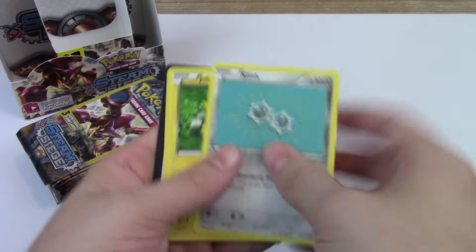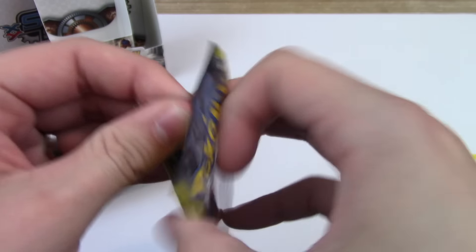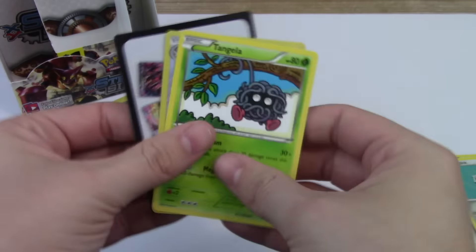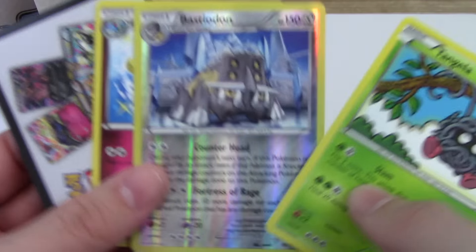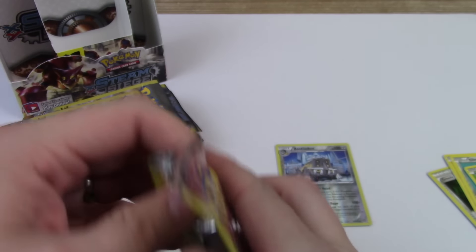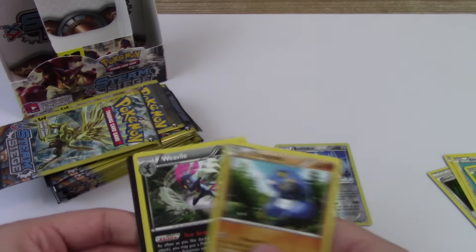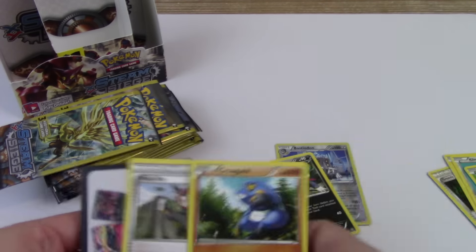Trouble on the first pack. Joltik, Greedy Dice — nothing special there. Oh, Bastiodon rare reverse. Pretty cool. Oh, we have a rare Weavile.